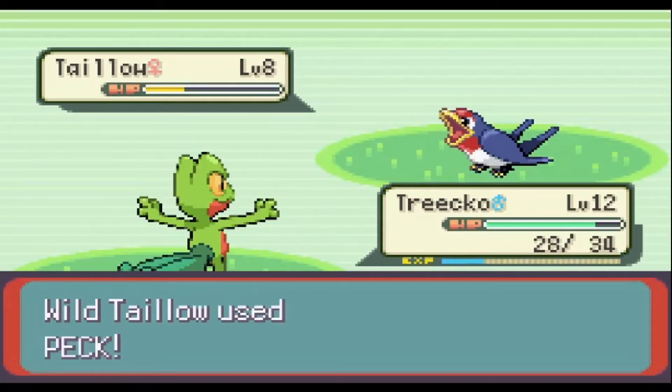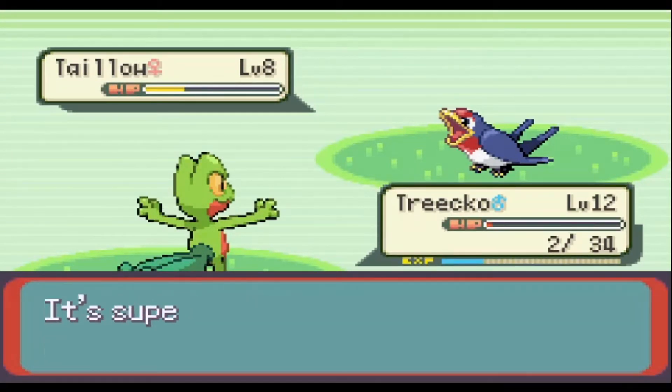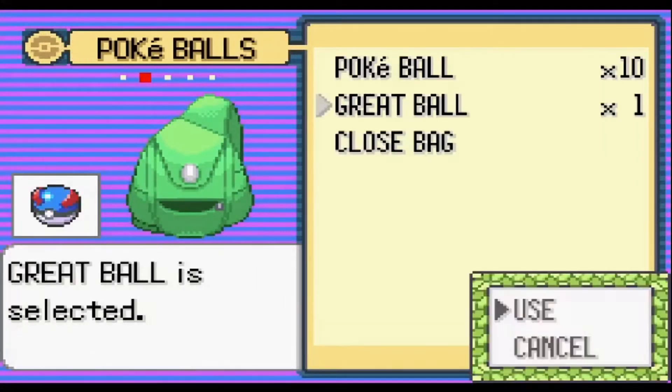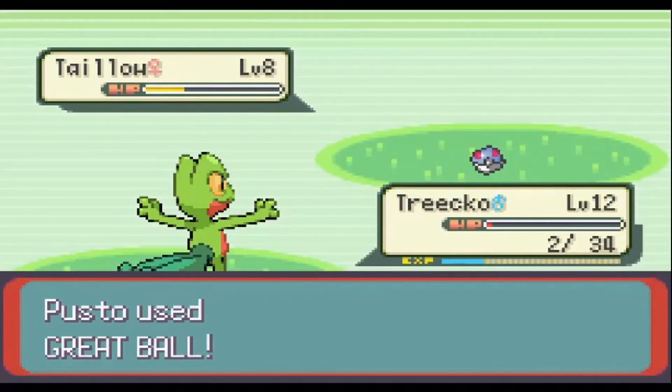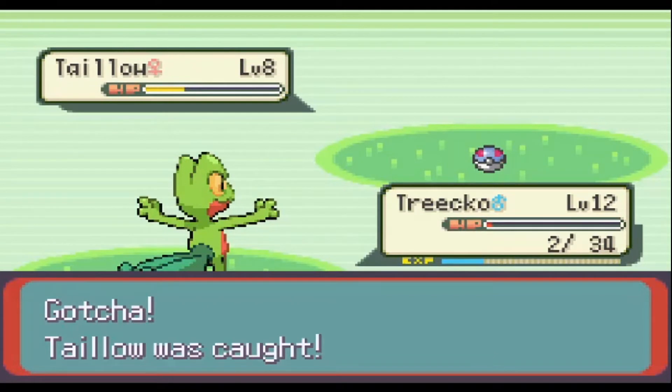I grabbed a Whismur in a nearby cave. I don't want to use this Pokémon since it sucks, but I can use it as a sacrifice to gain a free switch into a more useful Pokémon. These are all the Pokémon I can catch before the gym. I trained my team to level 15, since that's the highest level Roxanne has.